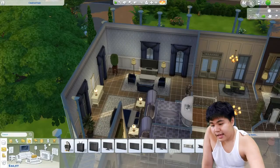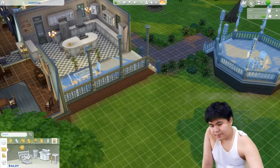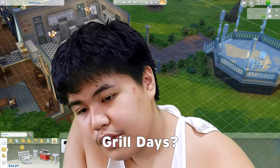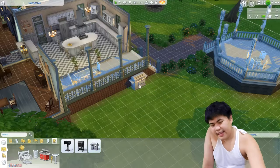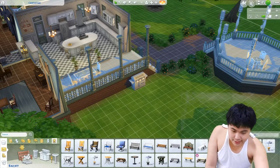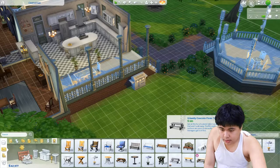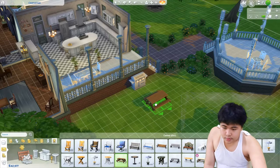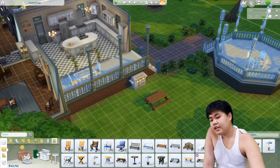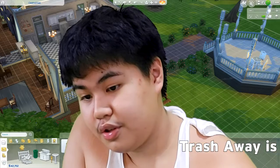Maybe we could add outside. And now for the backyard — maybe let's just put some barbecue grill to have some grilling days! So maybe a picnic table, and a trash to put all your trashes away.